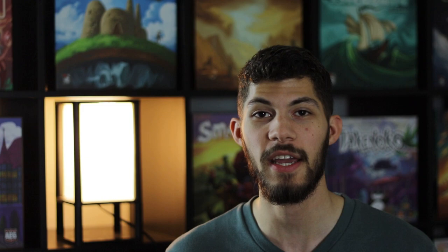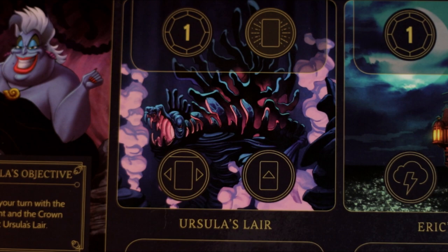Now that we have looked at the tools and the cards at Ursula's disposal, let's familiarize ourselves with Ursula's realm, starting with the lair. The lair is an okay spot but will likely be one of the least utilized. It is, however, the only spot that contains an activate ability. When locked, you can still use the card Grow Giant to access that activate ability.